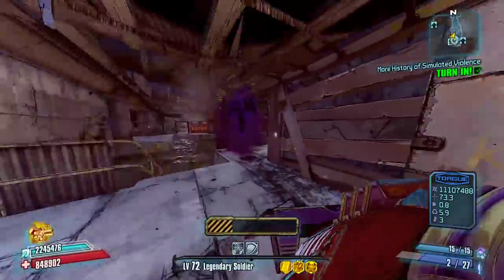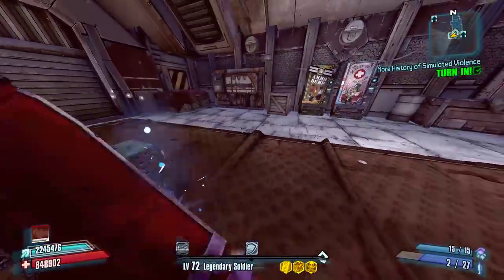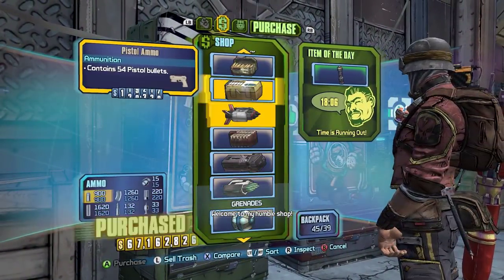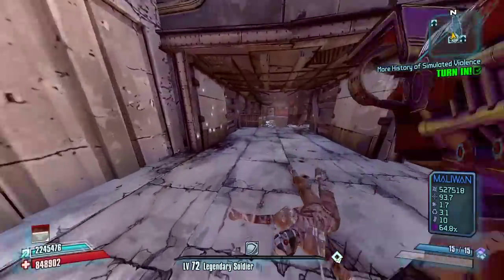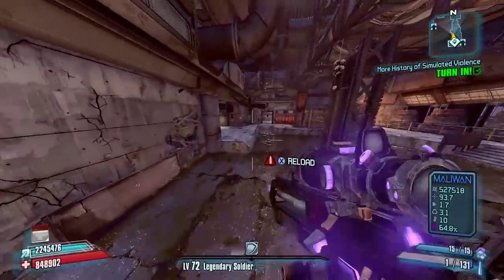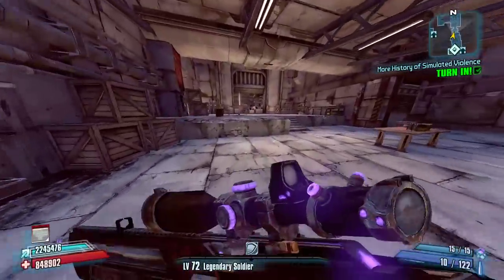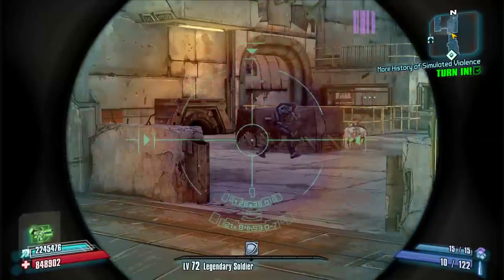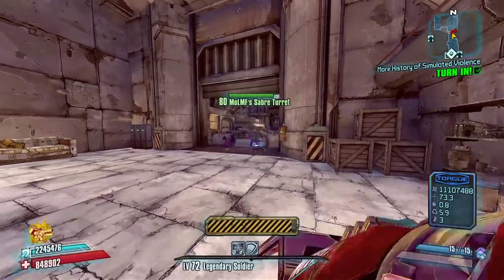As you can see, the Creamer and the Pimpernel unfortunately to an extent absolutely wreck those enemies. I like the Creamer. It's not as powerful as the Norfleet, it's not as powerful as the Badaboom, or even the Topneaa, or PBFG — the commonly used launchers. The Nuklem I think some people use. It's not that strong. However, it is plenty strong enough to kill enemies like this.